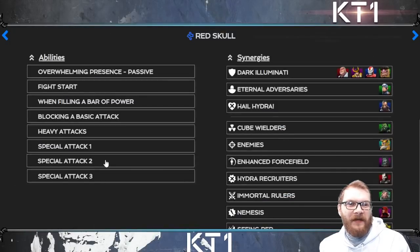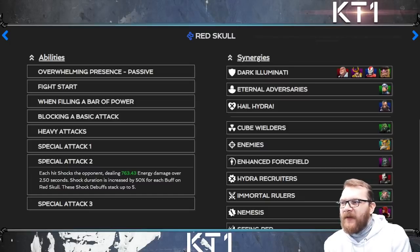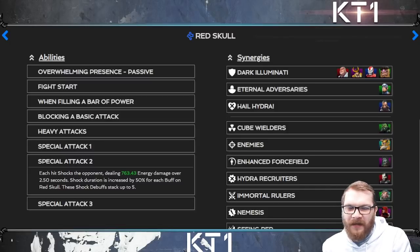That was the original reason Odin's pre-fight abilities were changed so they can no longer be stacked. Lastly, Red Skull also benefits — his level two increases shock duration for each buff active on Red Skull, so you can get a 150% increase in shock duration just from Odin's pre-fights. It may not be super important now, but if Red Skull ever gets a strong synergy or a buff in the future, this could be extremely helpful.